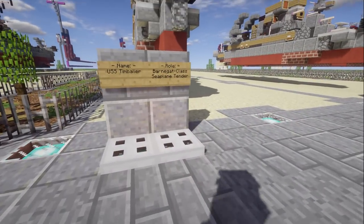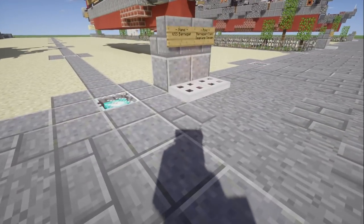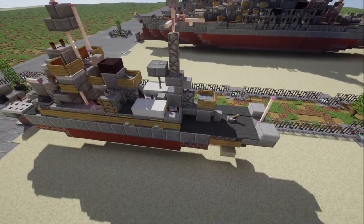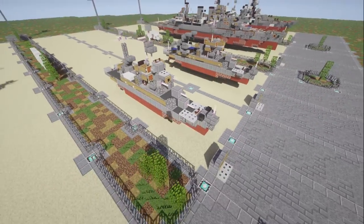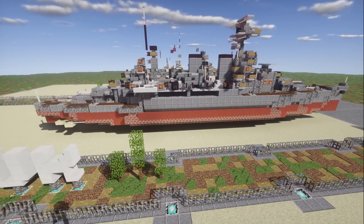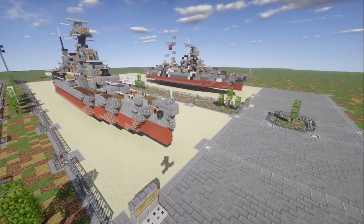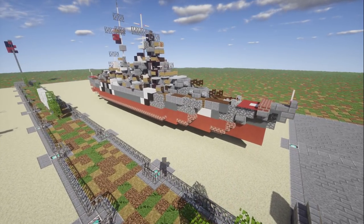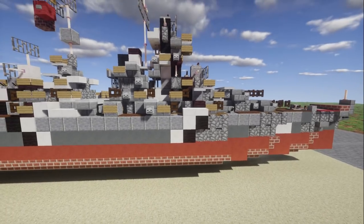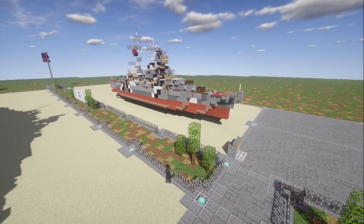We have two versions of the Barnegat-class seaplane tender — the USS Timbalier, the later version, and the USS Barnegat, the lead ship of the class, which was a little different. You can see the seaplanes on here. Moving along, we have HMS Hood, which was finally completed as a request — I really love the way the Hood came out. And with Hood, we couldn't go without doing a redesign for the Bismarck — the KMS Bismarck now has Balkenkreuz markings going into the superstructure as well, not just the hull, and it looks really nice and flush.